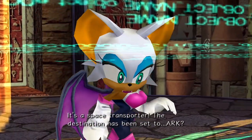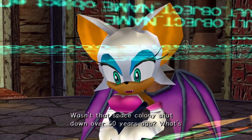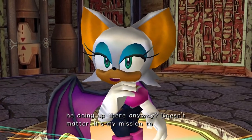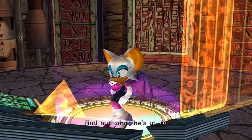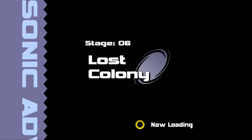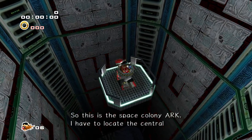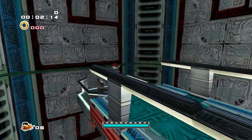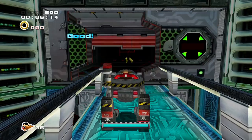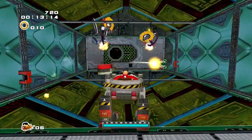It's a space transporter! The destination has been set to Ark — wasn't that space colony shut down over 50 years ago? What's he doing up there anyway? Doesn't matter, it's my mission to find out what he's up to. So this is the space colony Ark. I have to locate the central control room that Shadow mentioned before he left. Welcome to the space colony. This is a very dark level.